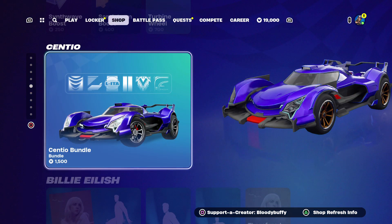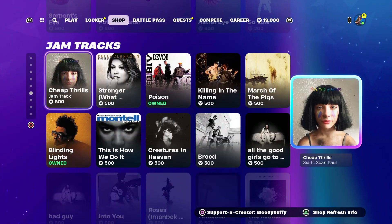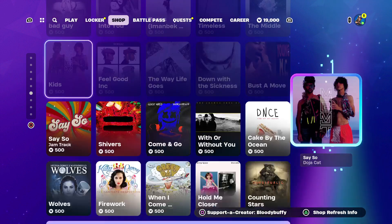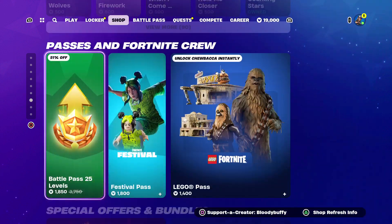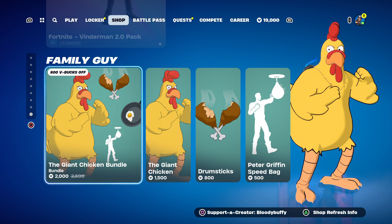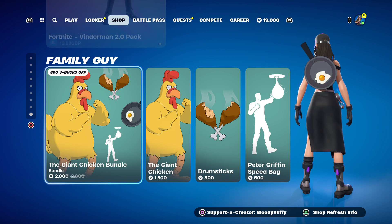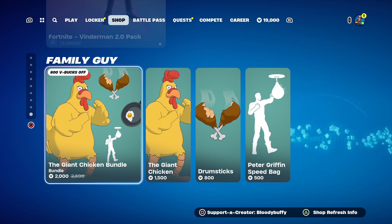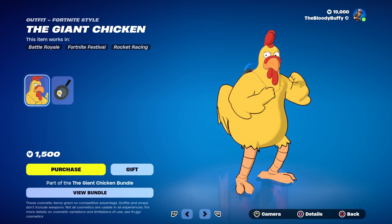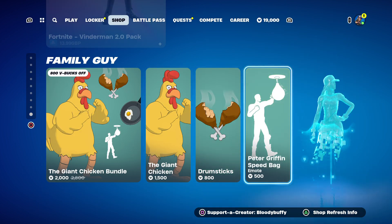We've got the Centio Bundle, gear for Festival, we've got the Songs, all the Jam Tracks and all the Passes. And then we've got, randomly, Family Guy - the Giant Chicken Bundle - 41 days since we saw that. So let's see what it looks like... oh, that doesn't have a Lego style. Hmm, wonder why.